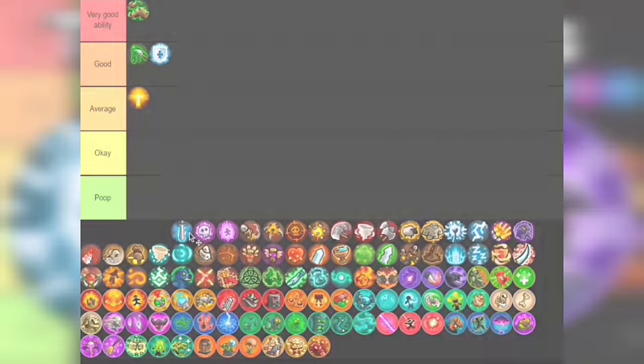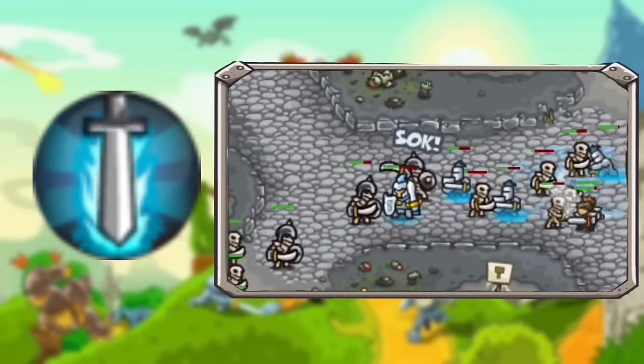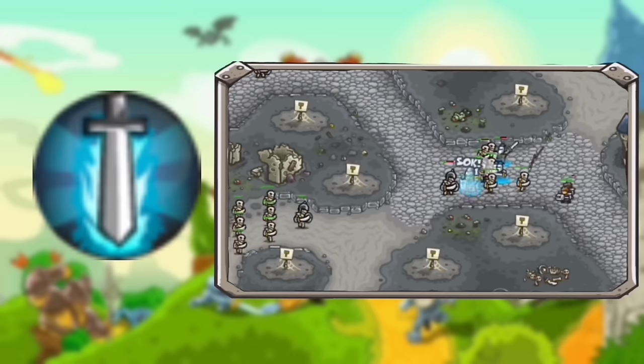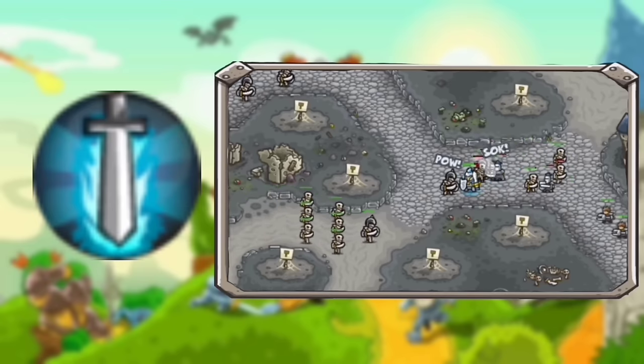The last ability for the paladins is Holy Strike. This ability is okay for me, as the paladins are meant to stall, not to deal damage. I usually only buy this if I have extra gold or I'm doing something like a barracks-only challenge. The area damage is alright, but again these guys should stall. I suggest getting the other abilities first before this. I'm putting this in Okay tier.